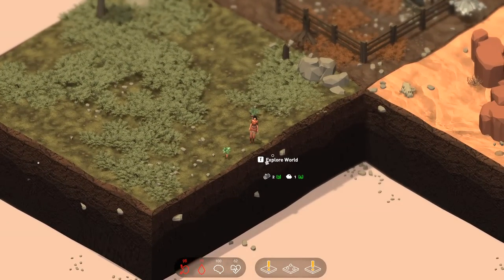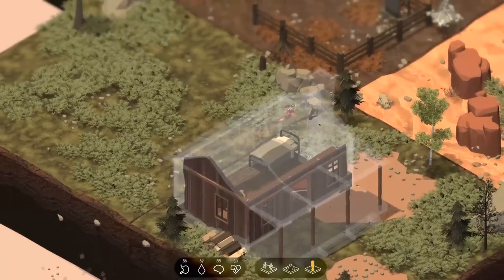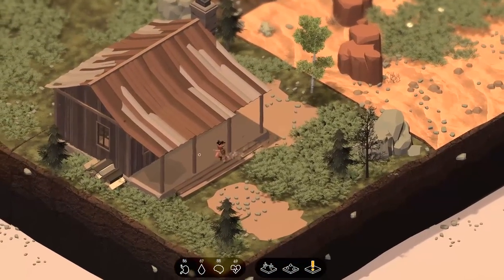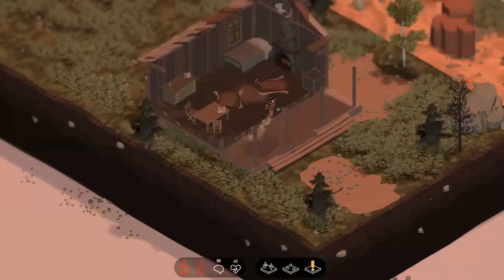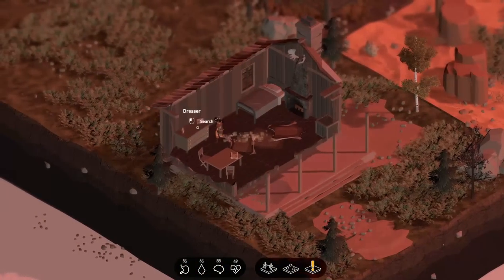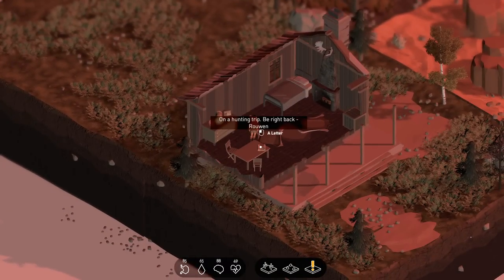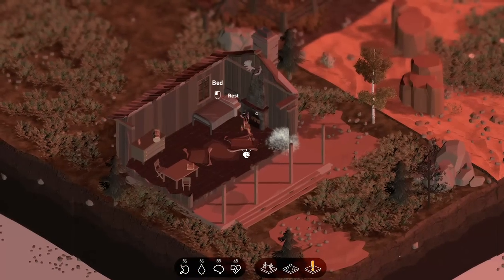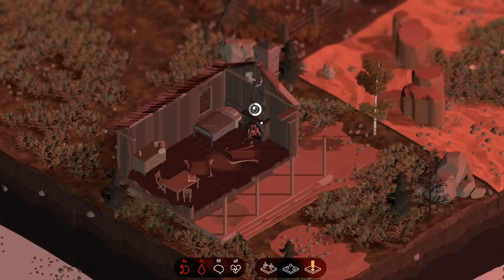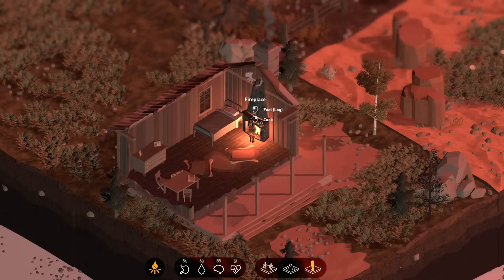We've got a few more materials. Let's explore a little further and make a rocky passage. It looks like we can actually make a house. I'll definitely get some firewood — take some logs. There's a dresser on this side with a longbow inside. There's a note: 'On a hunting trip, be right back, Ruen.' When Ruen gets back, he's going to be real disappointed.